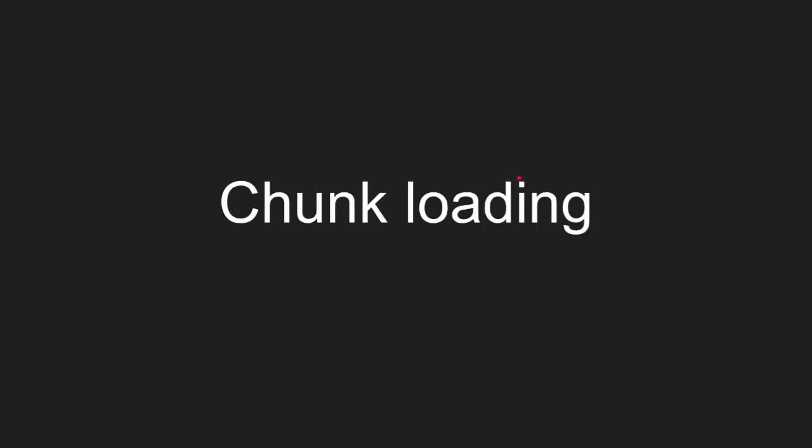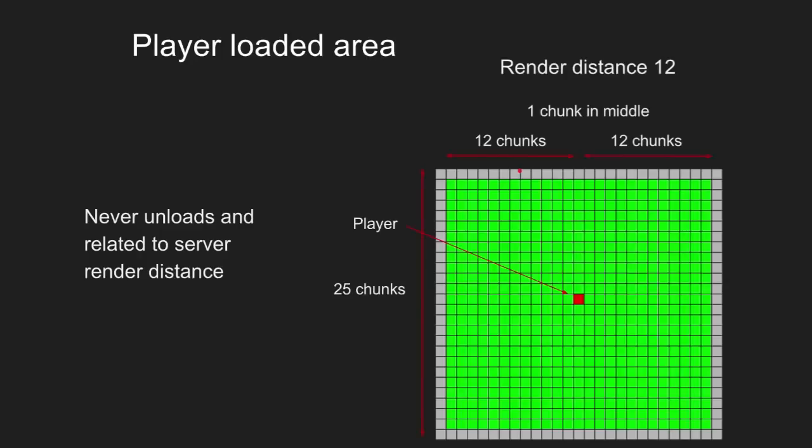I'm going to go through chunk loading in detail so that everyone can understand. The first thing to understand is that the player loads a 25x25 area if your render distance is 12. It counts from the player's position, including the chunk here, 12 chunks out, making a 25x25 area. Anything inside of this area will never get unloaded.